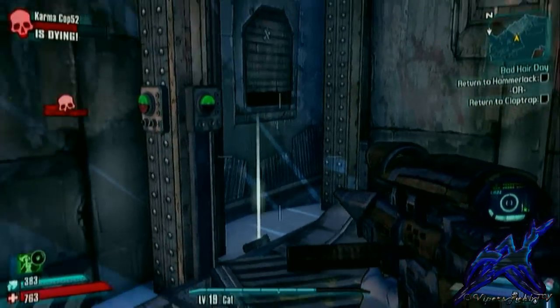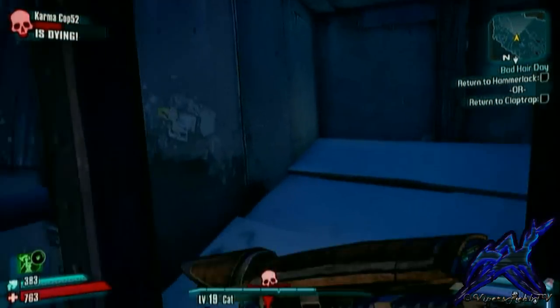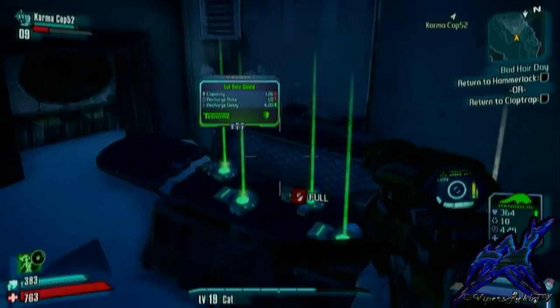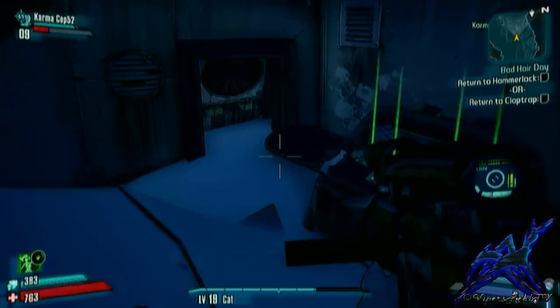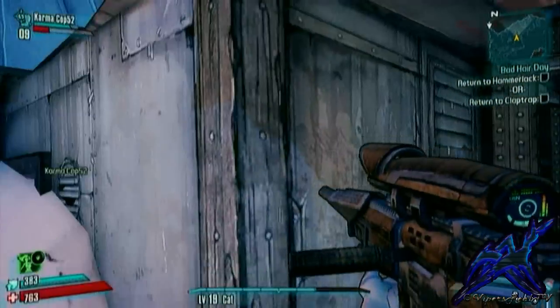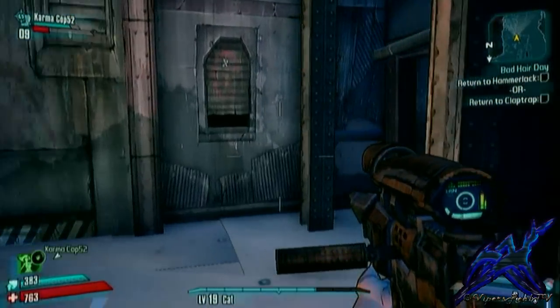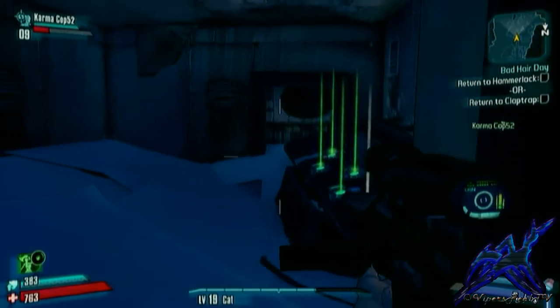That was Boom and Bewm's. You come from the top, you need to press this lever once you get down here. You'll drop down, press that lever, and there's your stash right there. Just go over that again - see that's where you come from, just in there, it's pretty straightforward.